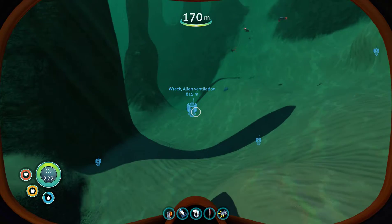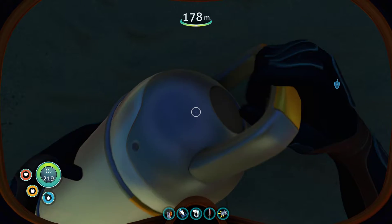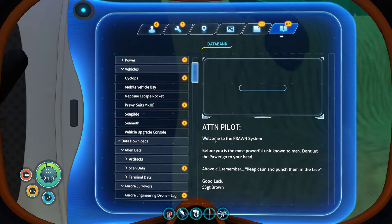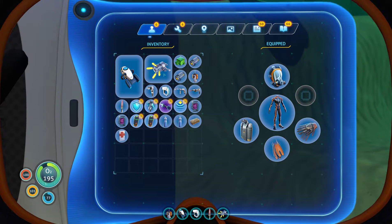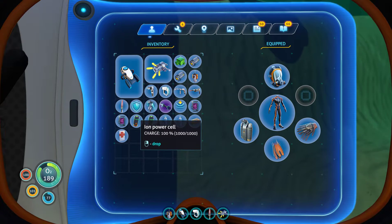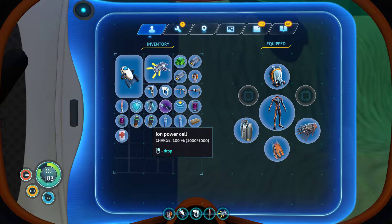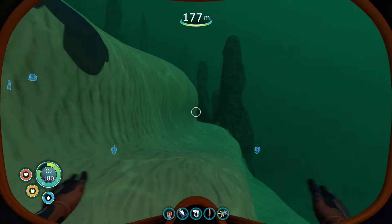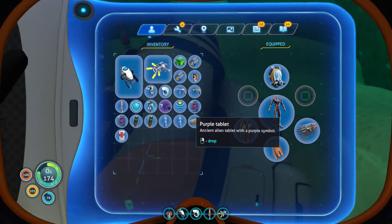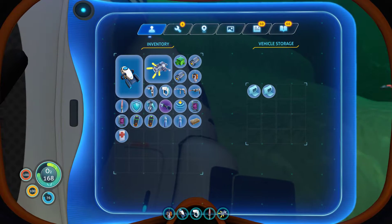This is an open time capsule and in there is... Welcome to the prawn system. Before you is the most powerful unit known to man. Don't let the power go to your head — remember, keep calm and punch them in the face. Prawn suit death module MK2, prawn suit drill arm, prawn suit jump jet upgrade, hull reinforcement, iron power cell — two of them. What was that?